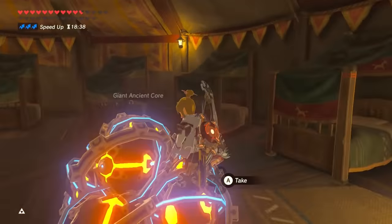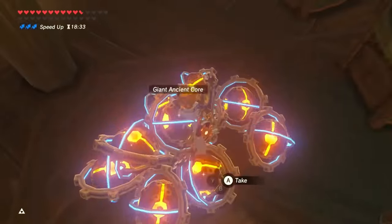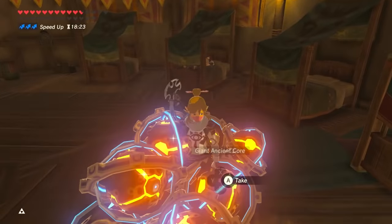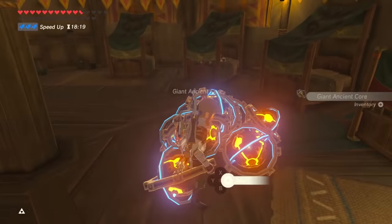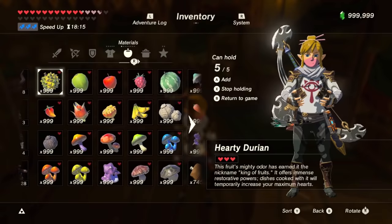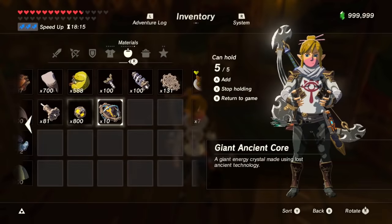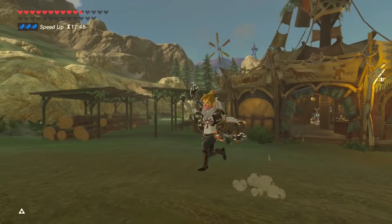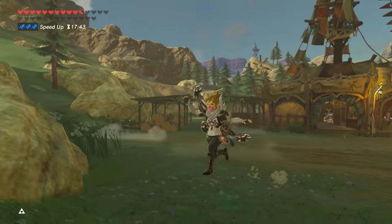From here, whatever new item you pick up that isn't in your inventory is what the invisible items will become. So I'll pick up all the giant ancient cores, and when I press X in the inventory, Link will put the invisible items in his pocket and they'll become giant ancient cores. Now I have five extra giant ancient cores. Before you go on your merry way to do this glitch, there are a few things you may need to know.